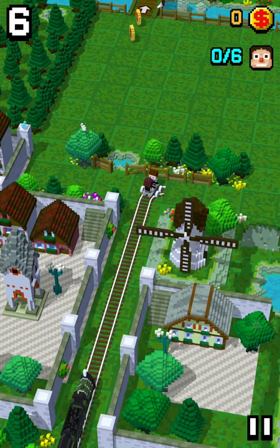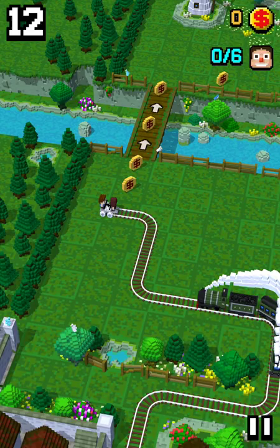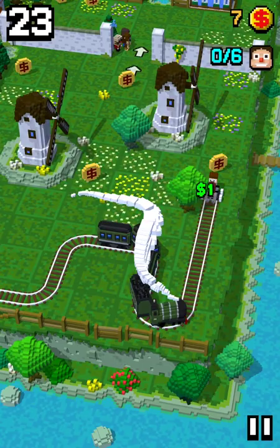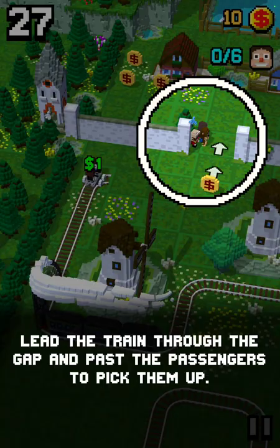Maybe simple enough. Gotta get those — collect coins to spend on upgrades. Got it. Whoa, those controls are sensitive maybe. Whoa, don't bump into those. Lead the train through the gap and pass the passengers to pick them up.